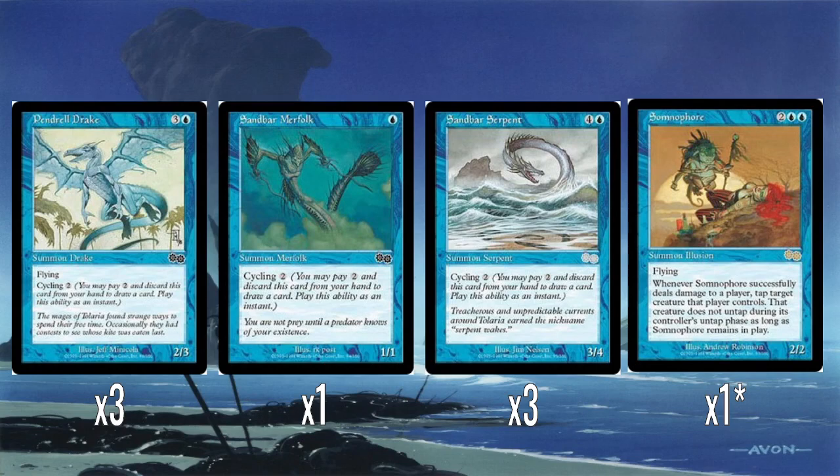And then Somnifor — this is a potentially okay creature to reanimate. It's a 2/2 flyer; whenever it damages a player, you tap a creature they control and it doesn't untap as long as Somnifor is around. It doesn't trigger off combat damage, so if you found a way to give it a non-combat damage ability — I think there was a blue aura in this set that gave a creature a ping ability — that could have been a nice synergy, but there's not one in this deck.